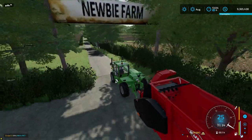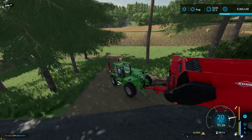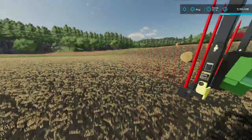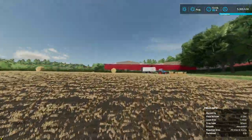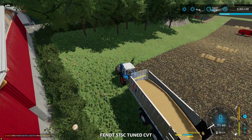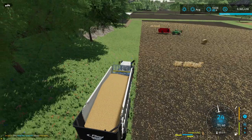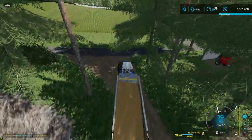Once we get the initial animal food out of the way, we'll be able to get a lot more organized. As you can see, this little Merlot is amazing - you can buzz around, pick up your own bales. If I had a trailer on the back I could just drive around, unhook, stack a bale, hook back up and keep going. Let's go down to our sell point and sell this 17,000 liters of wheat.